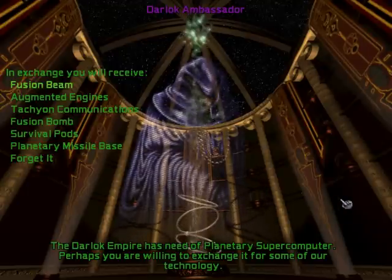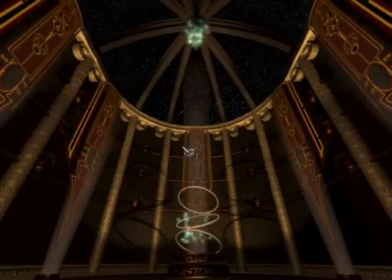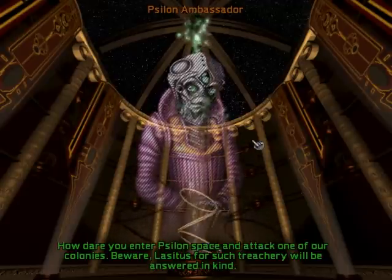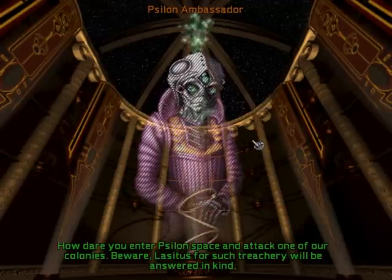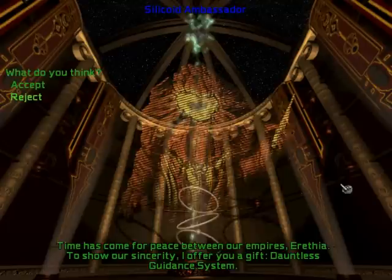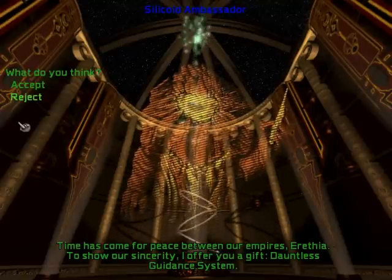One of the victory paths involves being elected into the Supreme Council. An election will be held every few turns once most of the galaxy has been colonized. Two-thirds of the votes are required to win the election, with the number of votes allocated based on the population of each player.